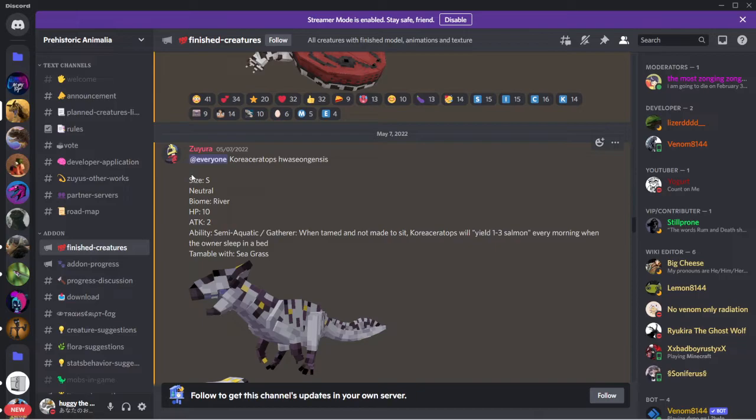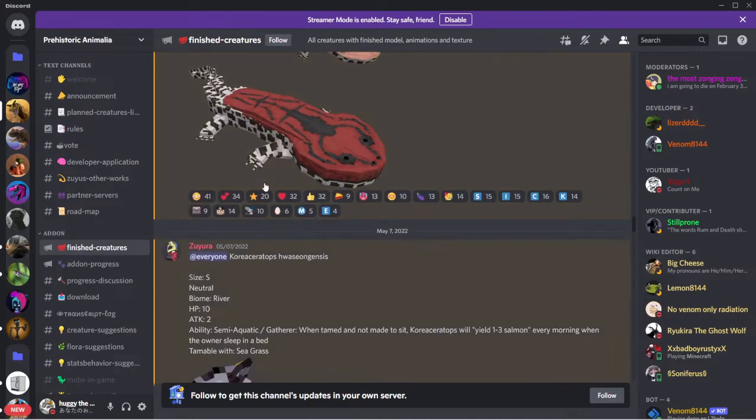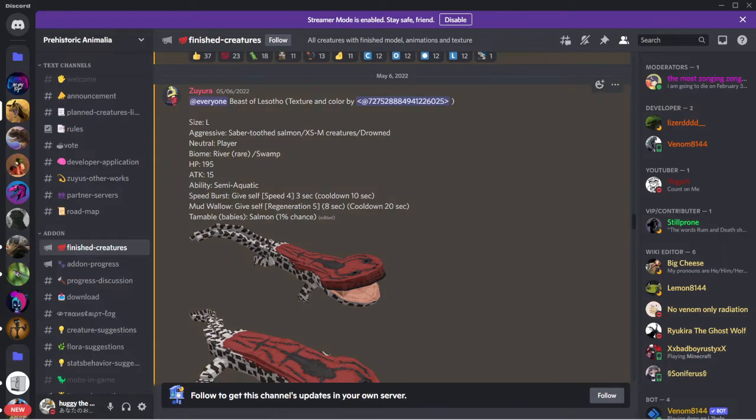Cory Ceratops - I know this one. Size small, neutral, biomes river. HP 10, attack 2, ability semi-aquatic. Gathers: when tamed and not made to sit, Cory Ceratops will yield one to three salmon every morning when the owner sleeps in bed. Tamed with seagrass. I don't want to tame this guy - I hate when they don't sit. Does it teleport to the player? If I were you guys, just make it so it doesn't teleport because that should be annoying.